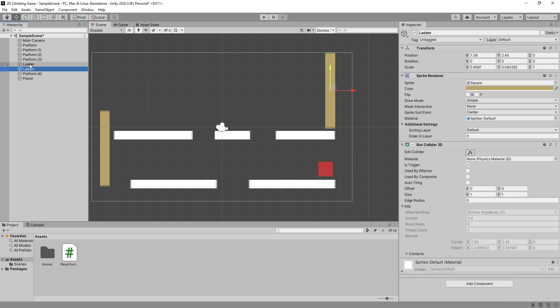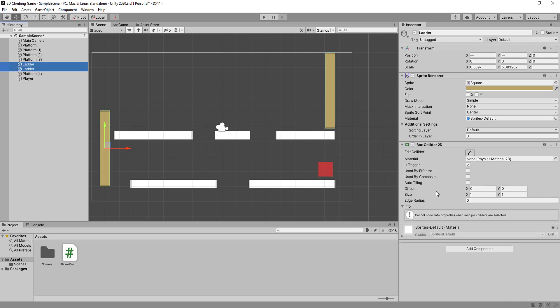Go to your ladders — you can select all of them at once. Make sure your Box Collider has 'Is Trigger' ticked. What that does is instead of the box around the ladder being a solid wall, it means we can walk and climb through it, but the ladder still knows we're on it.